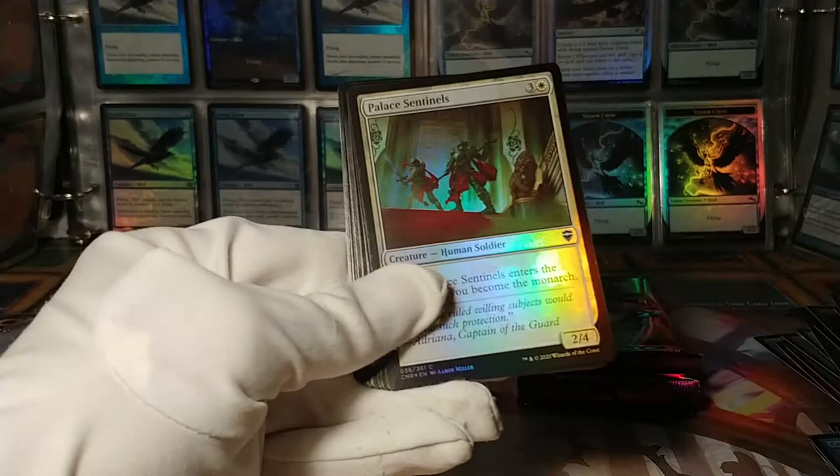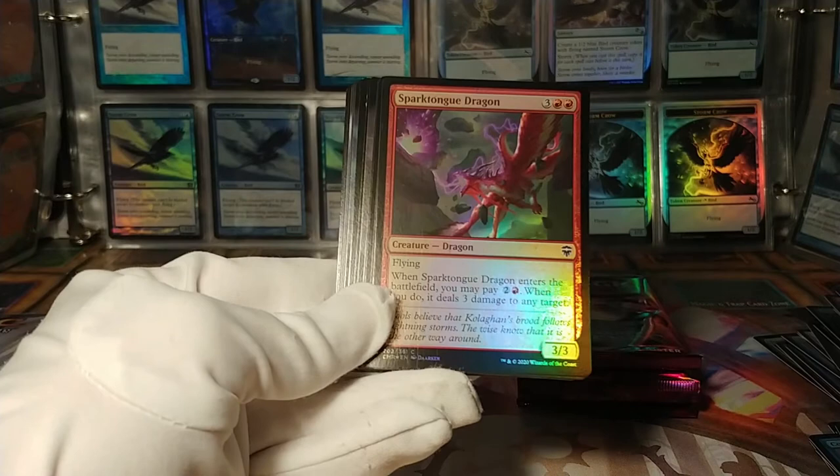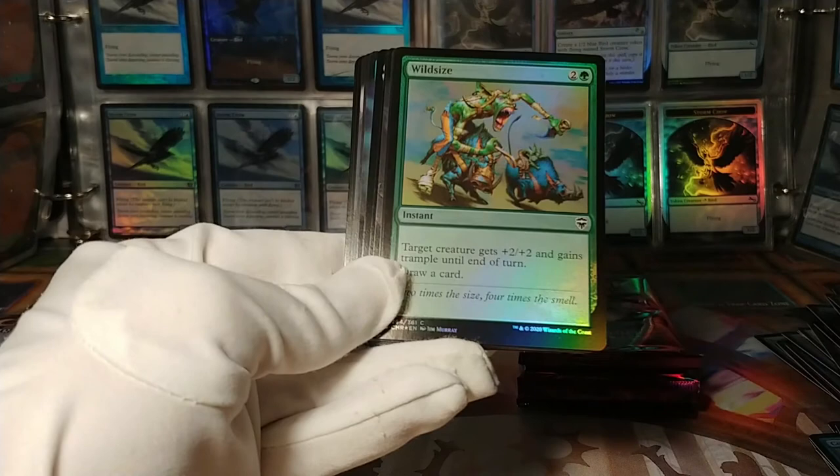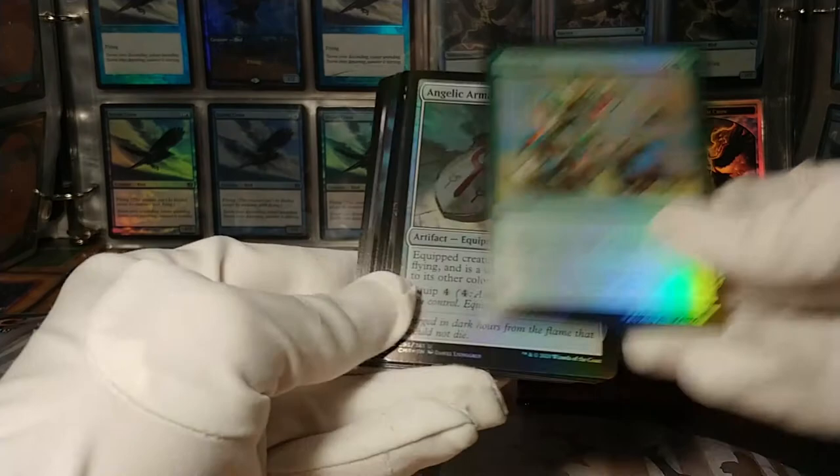Soul's Fire. Palace Sentinels — you become the monarch. Spark Tongue Dragon — Lightning Bolt something for 3 mana when it enters the battlefield. Life Crafter's Gift. Wild Size — this older magic art, that's good, I like it.